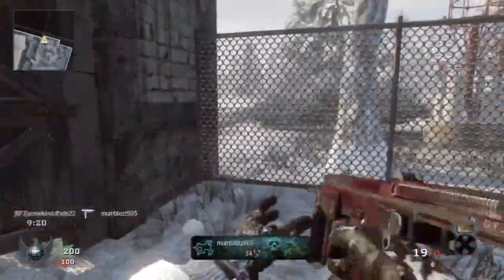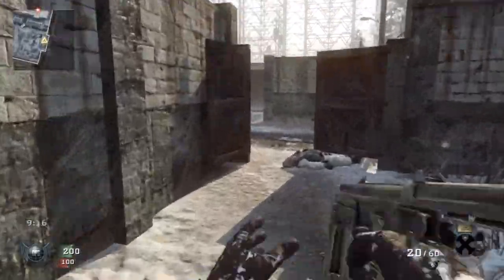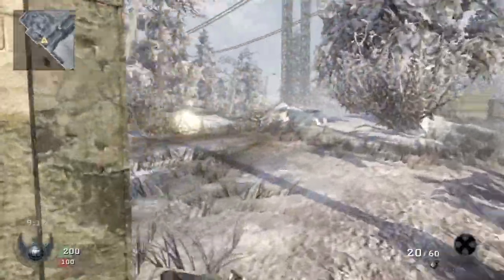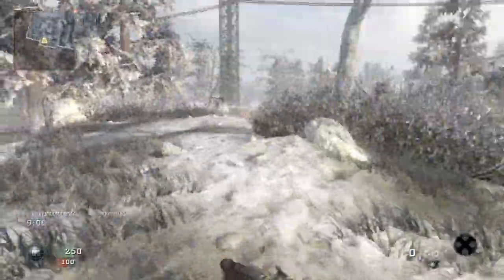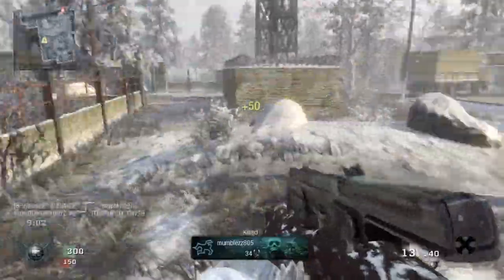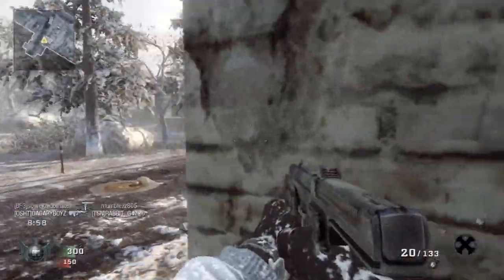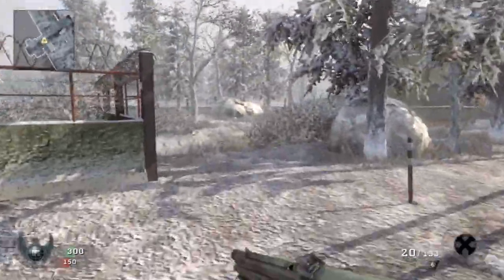It's pretty bad right here — check this out. So I pick up this guy's PM63, put this claymore down knowing there's a spawn there, and boom, my man mumbles gets it. Run around over here in the snow — keep in mind I have marathon on — and I get my man mumbles in the back again. Getting spawn killed in free-for-all is definitely not fun.